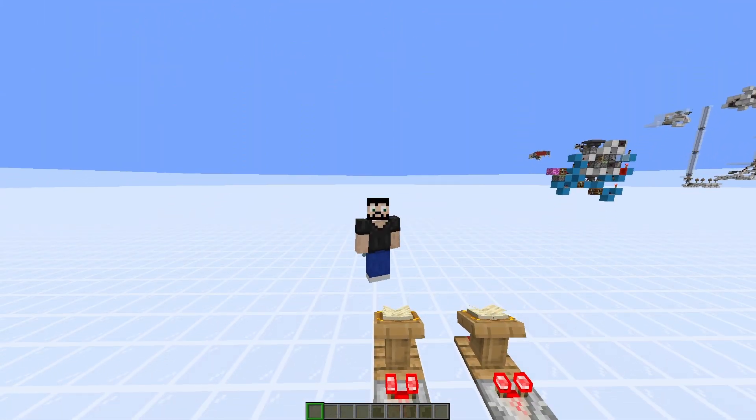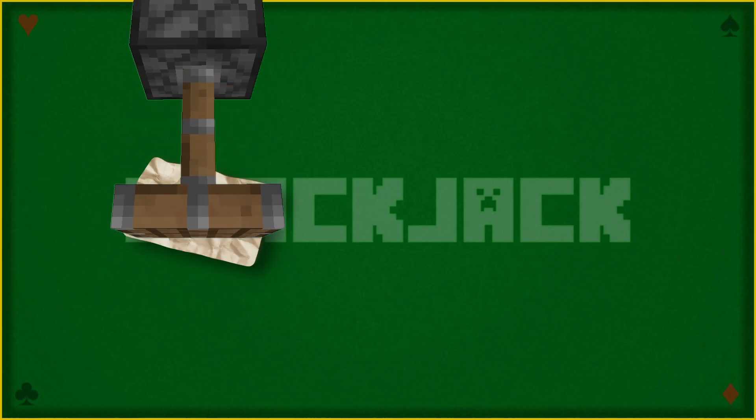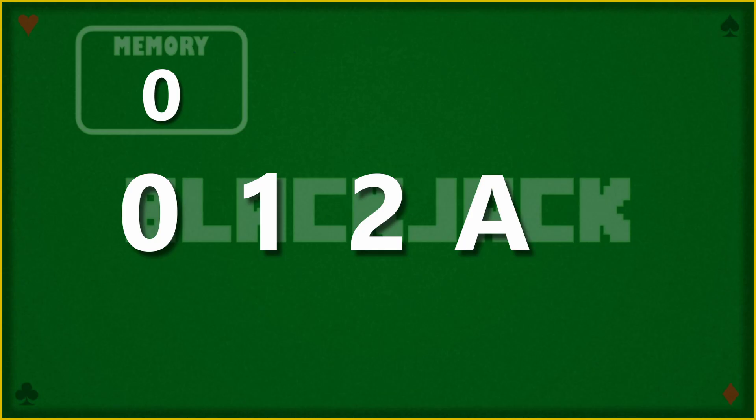My solution is a little hacky, but for this specific application it works perfectly. Instead of letting card values go over 15, I compress them by subtracting until I've taken away exactly 10 across the entire player hand. For example, the memory starts at 10. If a 2 comes in, it becomes a 0 and the memory now holds an 8. The next card, say a 9, loses 8 and becomes a 1. After that, cards just pass through normally because the memory is now at 0.